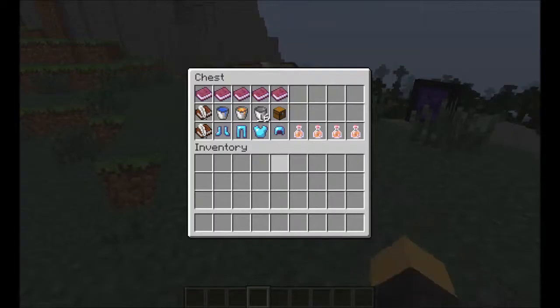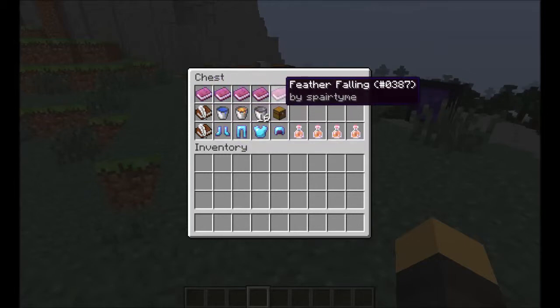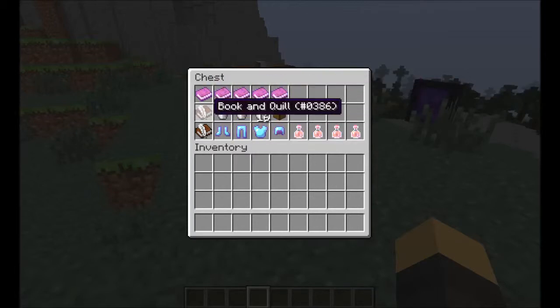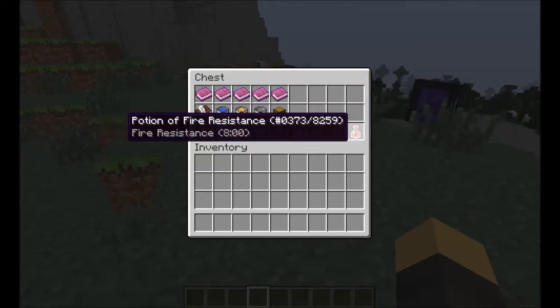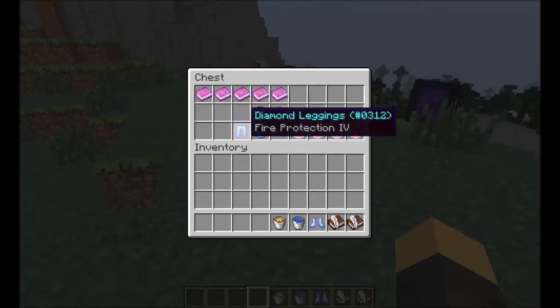Let's open up the chest and find out what we have. Here are our other books — I'm going to have to fill up another chest with these soon. We've got two new books, and it looks like we've got some stuff involving water and lava, and some armor and fire resistance potions. So it looks like we might be doing some stuff with lava today. Let's take these books and take all these items.